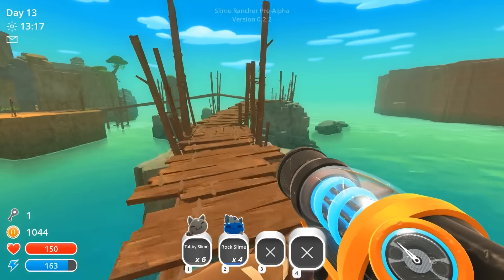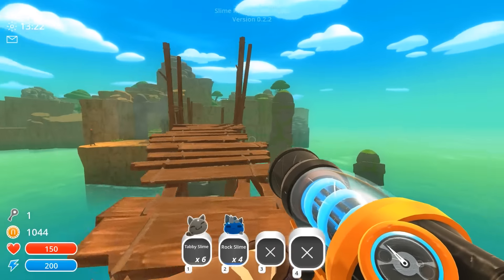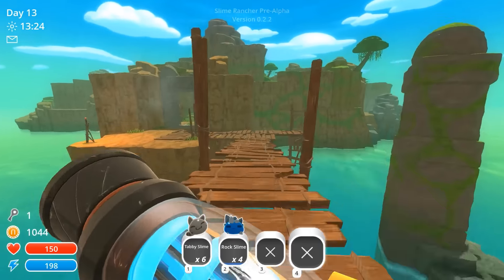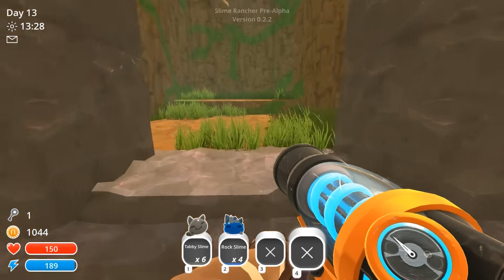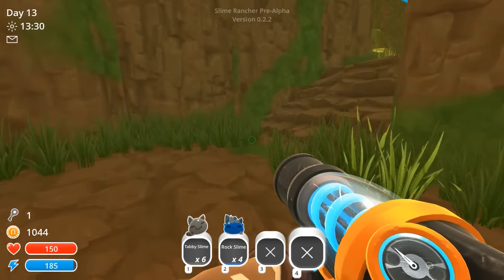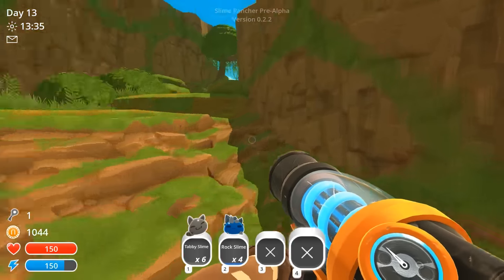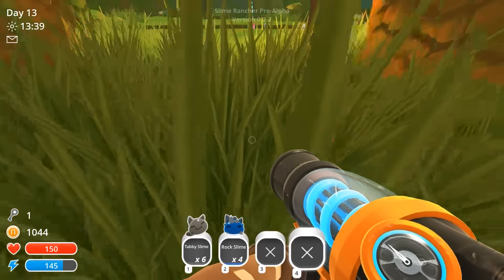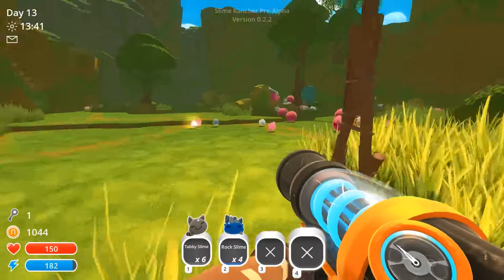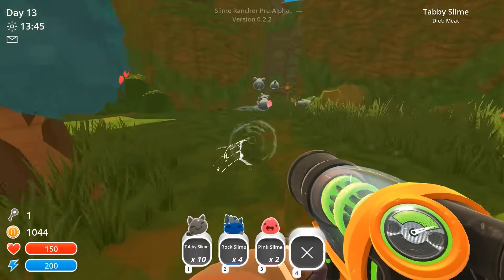Maybe a few more boom slimes, but we cannot feed the boom slimes — we don't have enough meat for them. We should maybe invest in more chicken breeding. One coop is always not enough so we should probably do that. The coop can only have 12 chickens and then gets uncomfortable, which is a little annoying. We can't feed the tabbies their favorite animal. That's a lot of tabbies here, let's suck them all in.